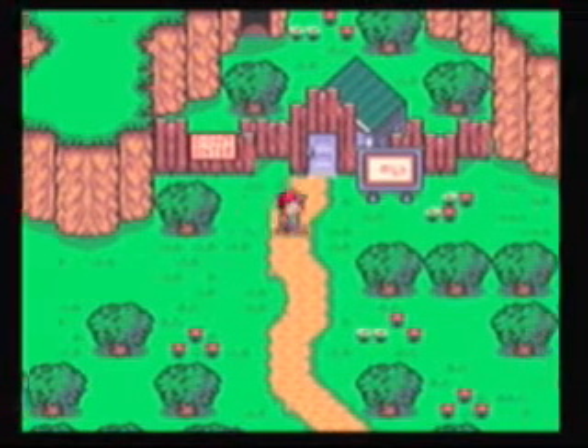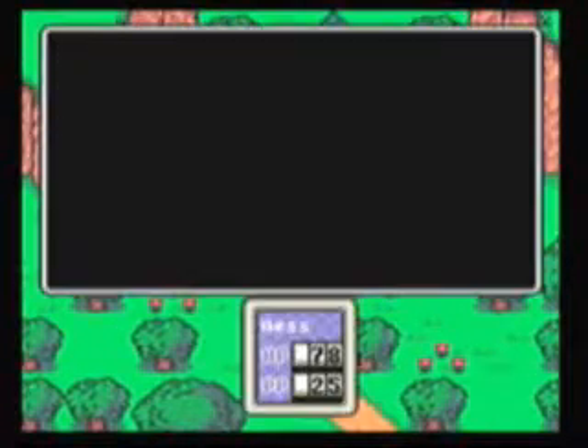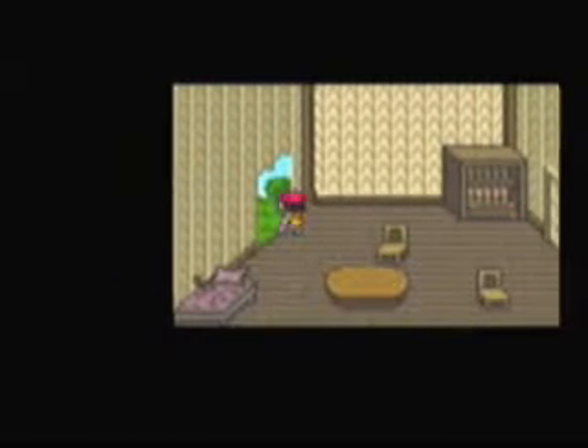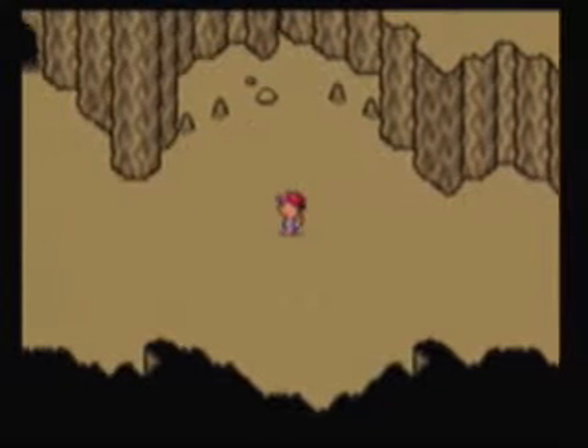Hey guys, welcome to Let's Play EarthBound. I did a little off-screen grind thing — I got to level 8. You're going to want to be level 8 when you get to the boss of this area. You're going to want to use the key to the cabin you got from the mayor on this door right here, which I already did. And then you can get through to the cave. Start going through here.